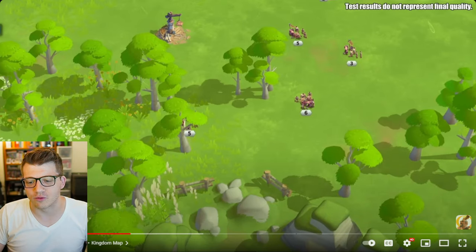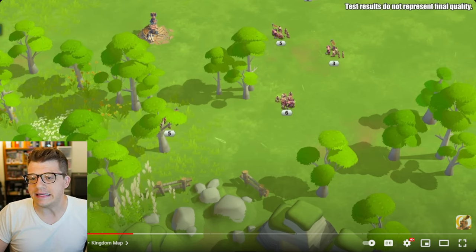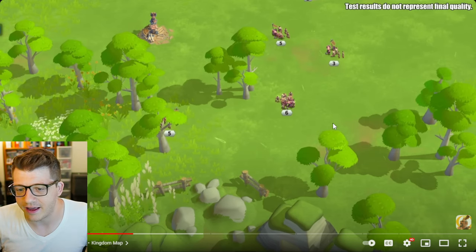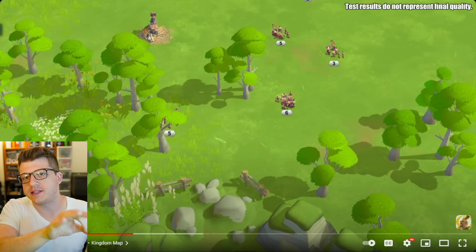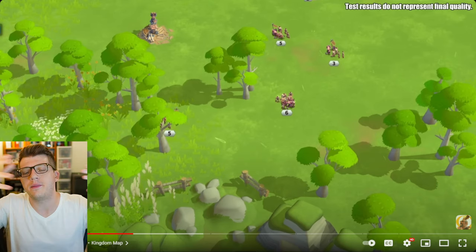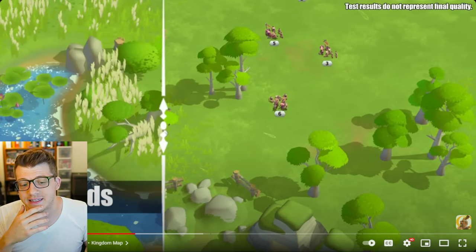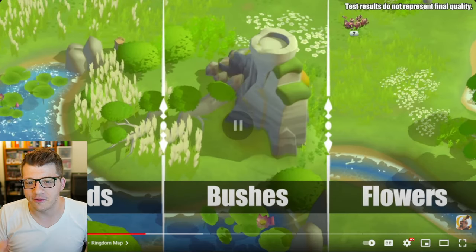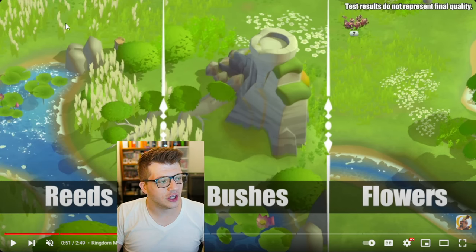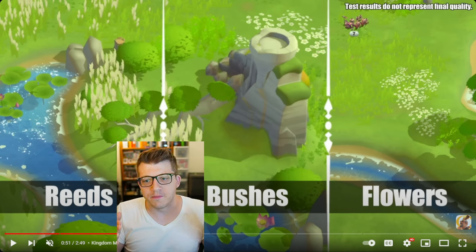There are little fences and rocks dotted around the map, and it looks like the barbarians maybe haven't been updated yet. They've stated they're releasing this in different phases — home kingdom first, then maybe armies and models on the map, then commander view screens. There are reeds, bushes, and flowers, and little rock formations. The map is actually going to feel like part of a world.